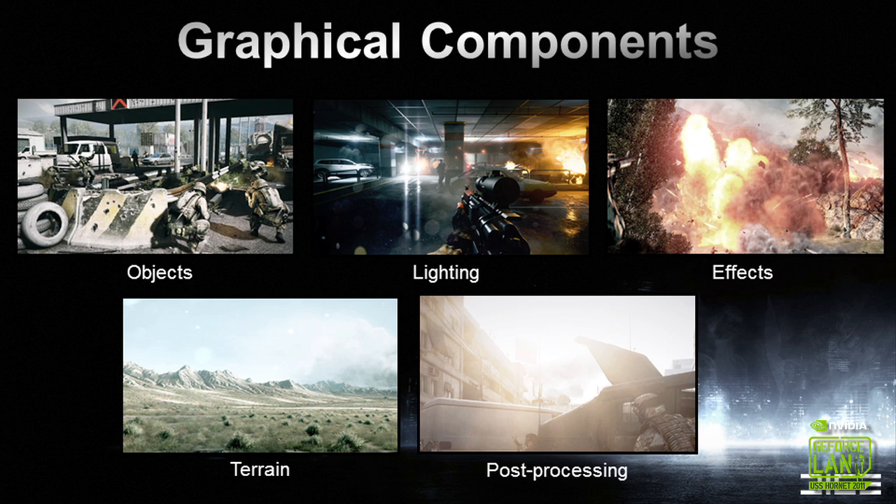Let's jump into the graphics and some of the major visual components in our engine. I've divided this into five major areas: first, how we handle objects in general in our scene; then the lighting engine, where we've done massive improvements; then the way we do effects, which has always been a big thing for Battlefield; landscapes and terrain; and also post-processing.